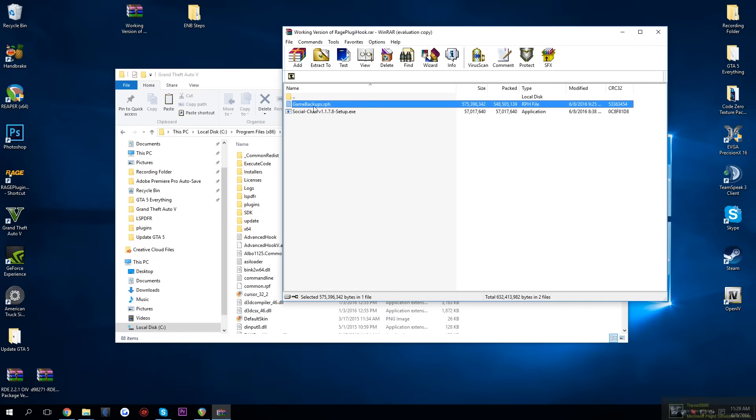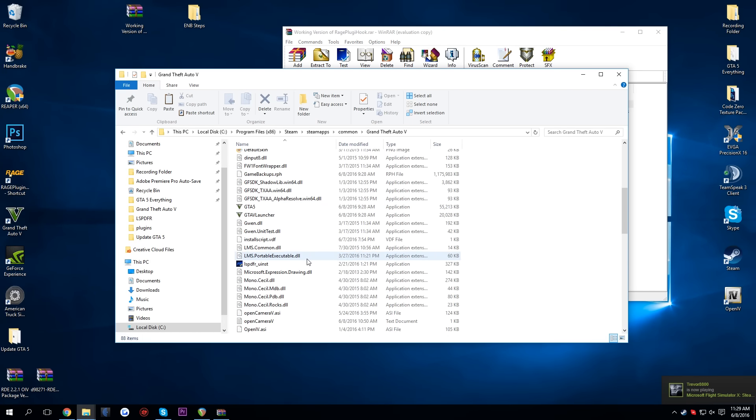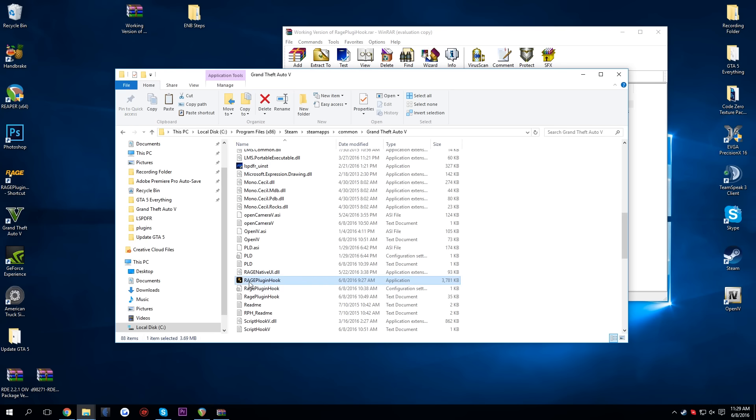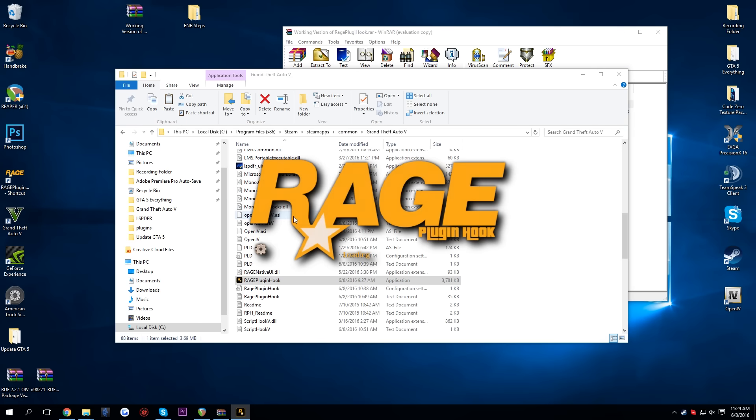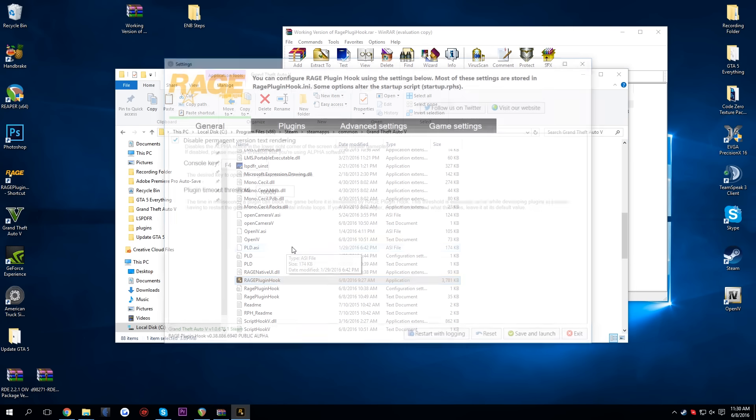What you would do is download this file and place it inside of your main game directory. You would then launch Rage Hook and open up the settings that it gives you — I'll just do it for you guys really quick. Hopefully the game doesn't launch. You'll hit that little gear when Rage Plugin Hook starts.